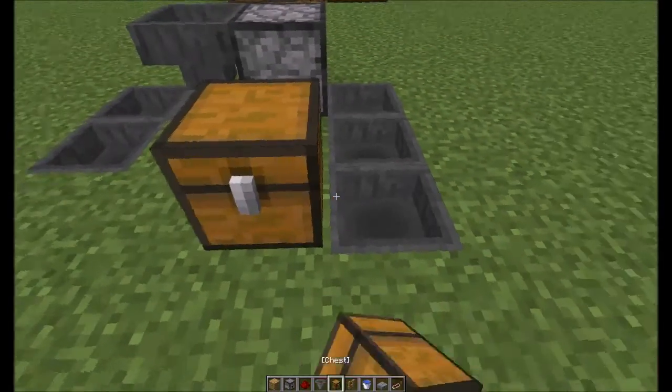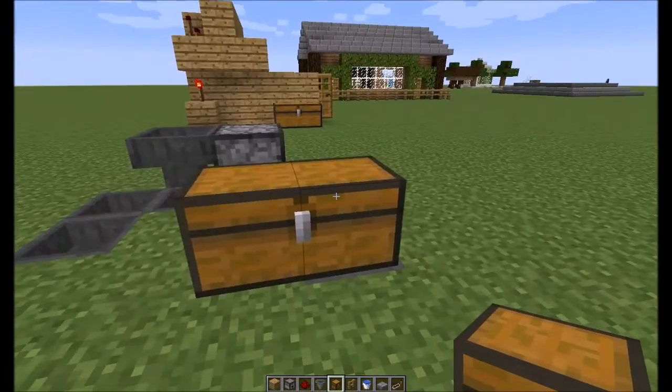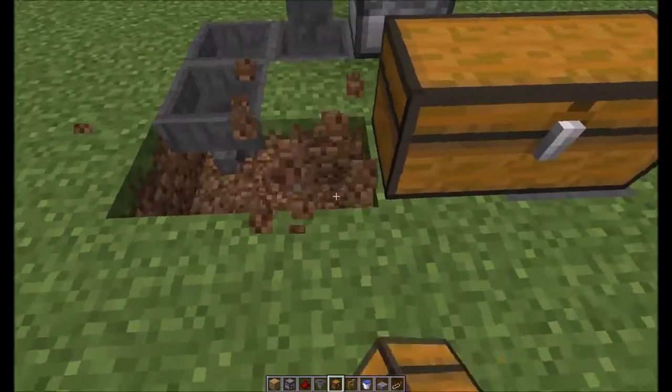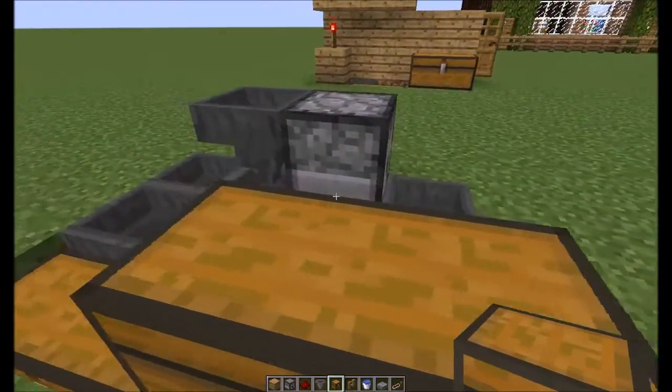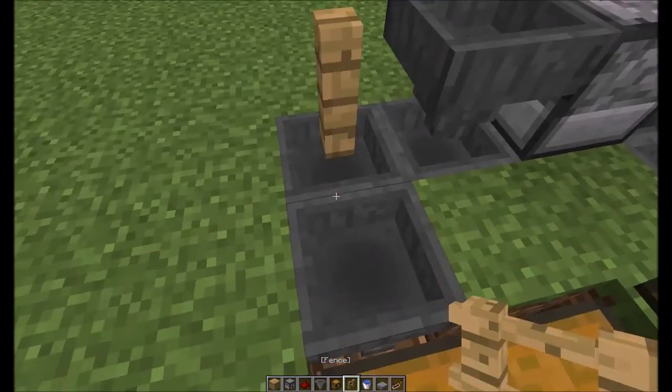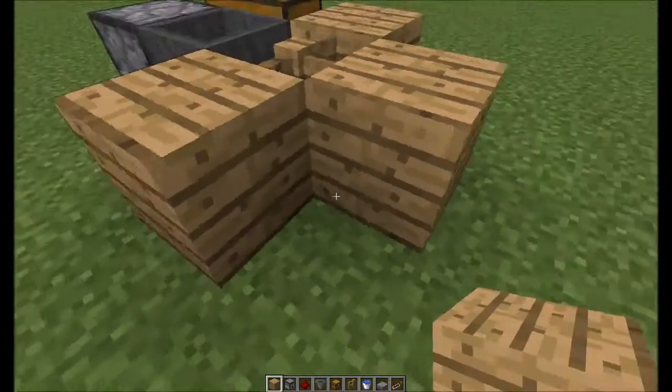Grab yourself some chests — one here, one here. This will be the chest that holds your loot that you get. Now you're going to want to take a fence and place it on top of this hopper right here and make yourself a little bit of an outline like so.